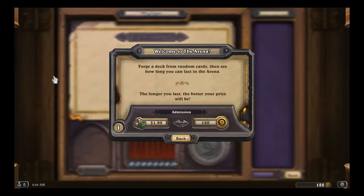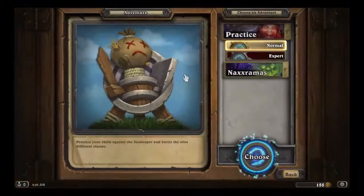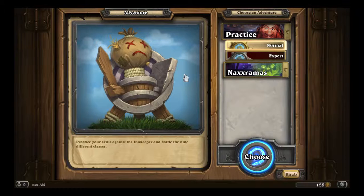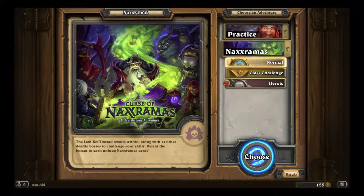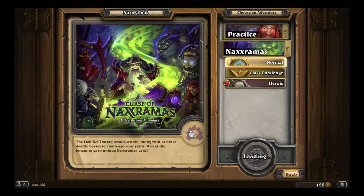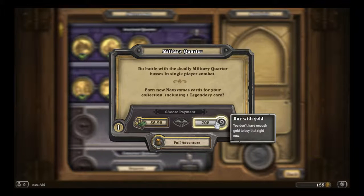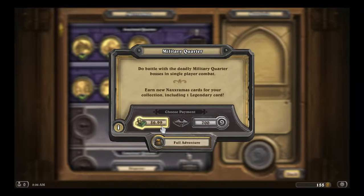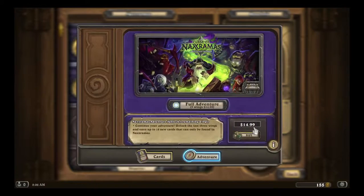Saving up the gold for the other wings of Naxxramas would just take way too long. I did it once, but I really don't feel like doing it again because it takes up so much of my time and resources that I couldn't be getting packs for. The next Naxxramas wing will cost 700 gold! That's the equivalent of 7 million bucks, I guess. Or just to buy the full adventure, I could get 15 bucks.